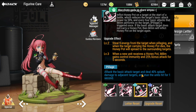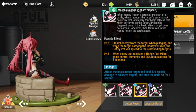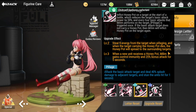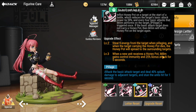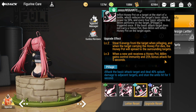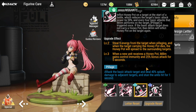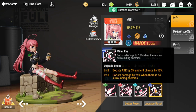This plays heavily into how frequent her basic attack is — the faster the attack speed, the more often Pillage triggers. The level two upgrade steals 9 energy from the target when pillaging, and when the target carrying the honeypot dies, the honeypot spreads to surrounding targets. At level three, when a new unit receives a honeypot, Milim gains control immunity and a 25% bonus attack for 5 seconds.